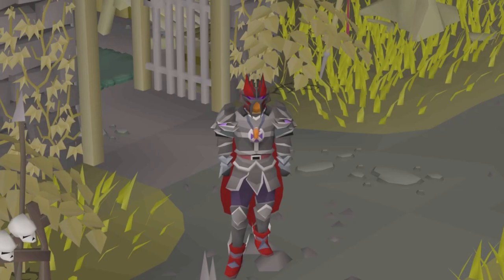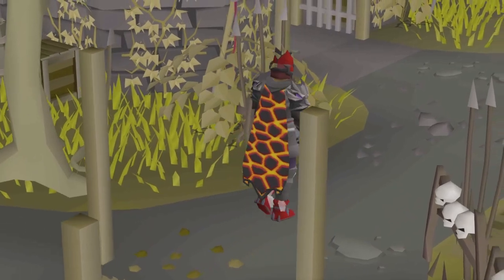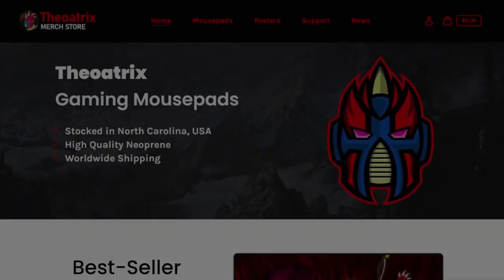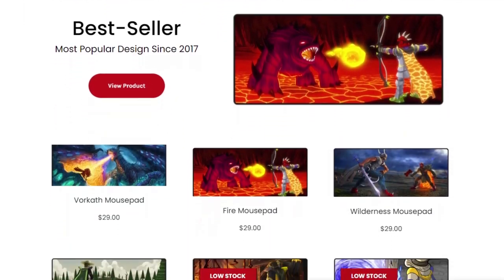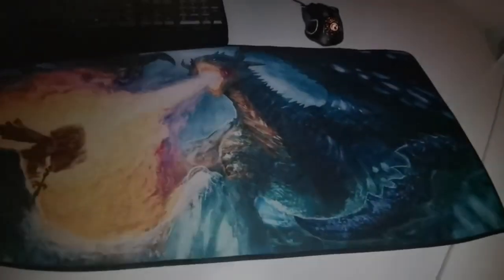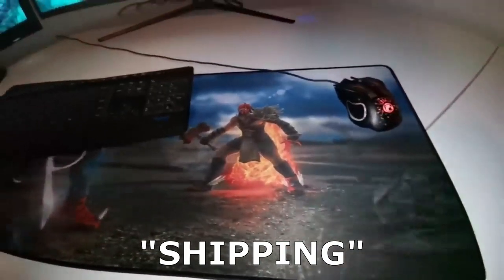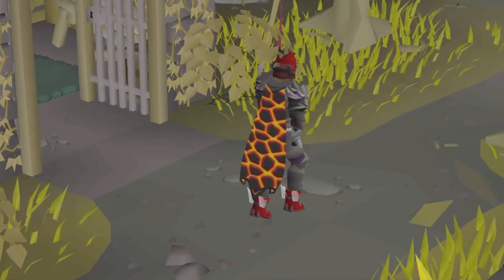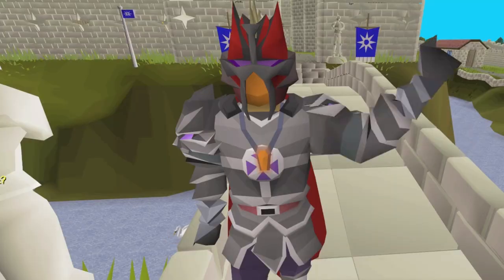Anyways guys, it was a fairly small update today, but I do hope you enjoyed watching this video. Some big news — I've finally got a shipping provider to Europe and the UK for my merch store, so now any item can be shipped pretty much globally. If you've been waiting on this, you can use the coupon SHIPPING to get a huge 30% off your order, which is one of the largest discounts I've ever given. Be sure to leave a like if you enjoyed today's video, and subscribe for more Old School content.